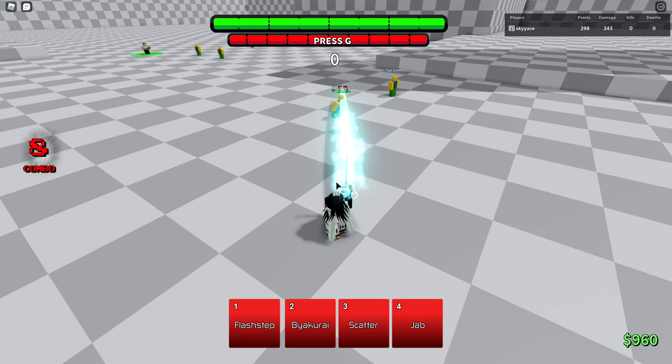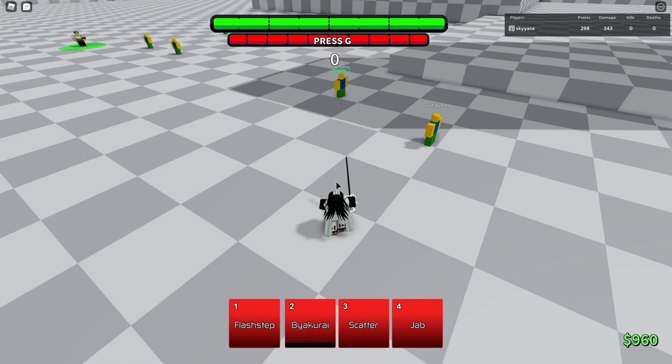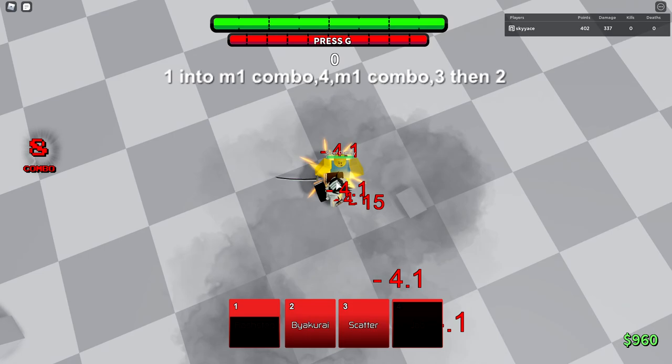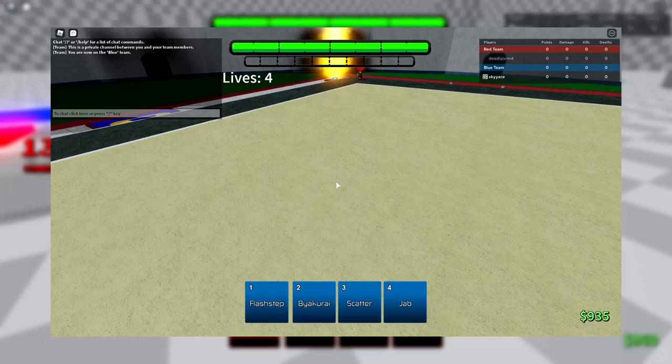It has a 6 second cooldown, so that's a really solid move. The main thing you want to do with Byakurai is use Flash Step and then while you're in the air, M1, then use Jab, then M1 them again, then Scatter, then Byakurai. That's going to do a lot of damage. Flash Step is your best tool with Byakurai, in my opinion.